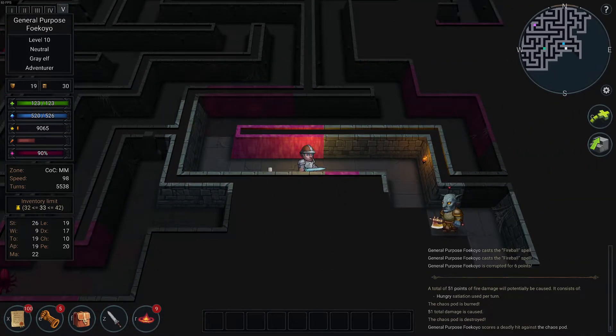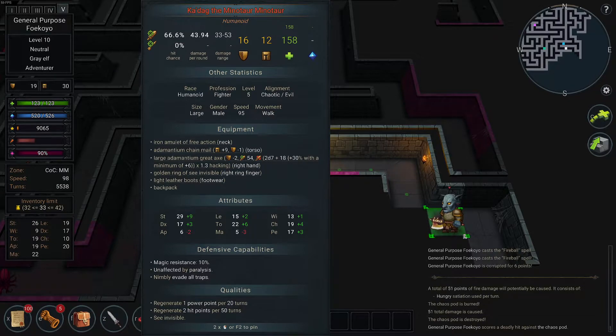There he is — Cadag, the Minotaur's Minotaur. He has an Emantium Greataxe, an Iron Amulet of Free Action so I can't paralyze him, Emantium Chain, and a Golden Ring of Sea Invisibility — oh God, I want that. He's not affected by paralysis because of Free Action. He regenerates, but that's fine — I can melt him. He's not immune to fire. Look at how hard he hits — it's horrifying.